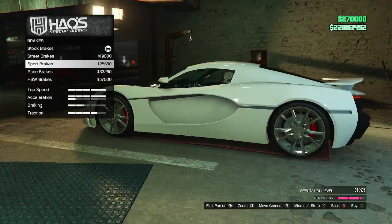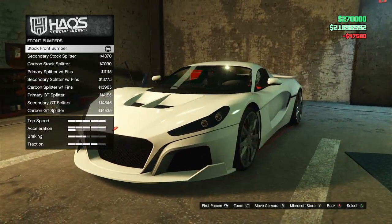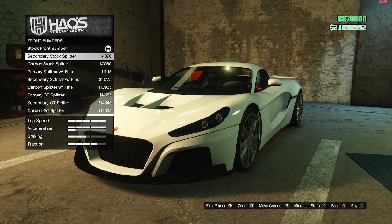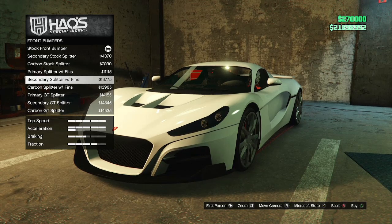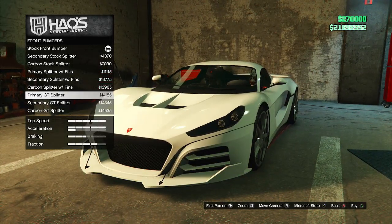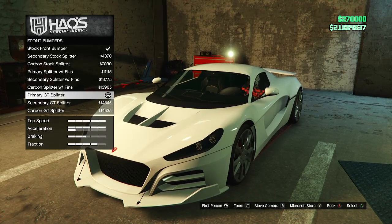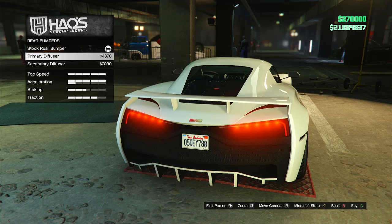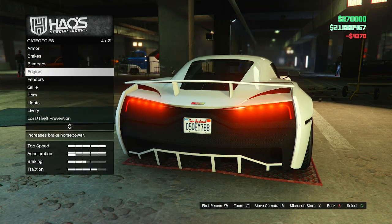For brakes I'm going HSW to slow down the HSW power. Armor just for the sake of it. Looking at front bumper options: there's secondary stock splitter, carbon stock, primary with fins, secondary with fins, carbon splitter with fins, and primary GT which looks the nicest. I'm gonna stick with the primary GT — I usually don't like the little wires hanging down, but it looks good. For the rear bumper I don't like the stock or the secondary diffuser, so definitely going with the primary since it's the most unique.